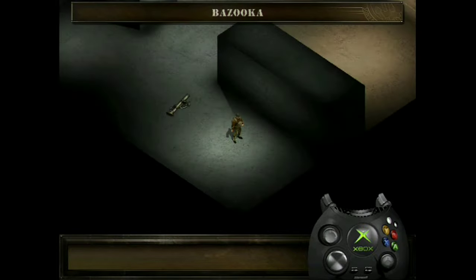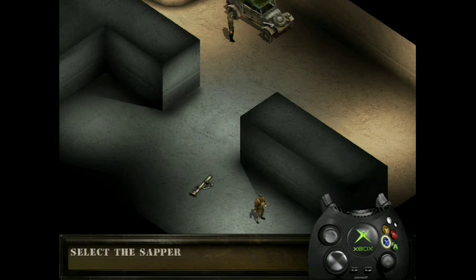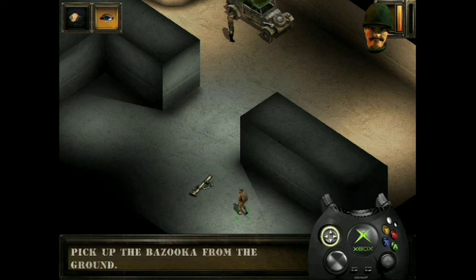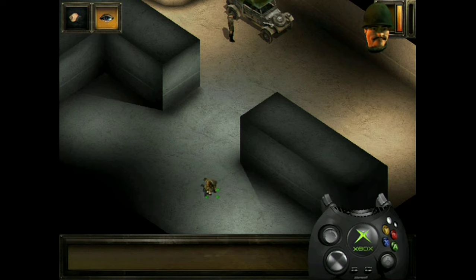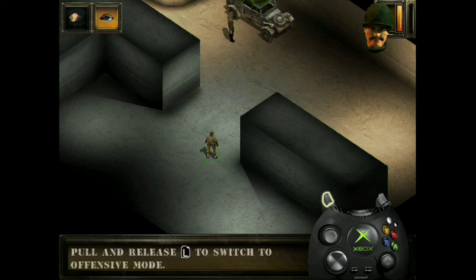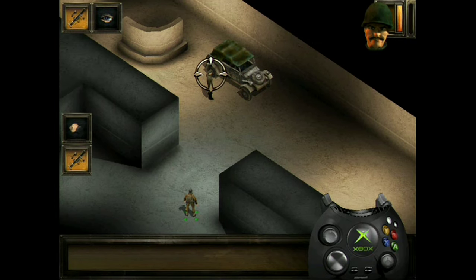The bazooka is the most destructive weapon in your arsenal. Select the sapper and pick up the bazooka. To use this weapon, you must be a safe distance away from the explosion. Go to the mark. Select the bazooka as a weapon. To fire, tap the A button.